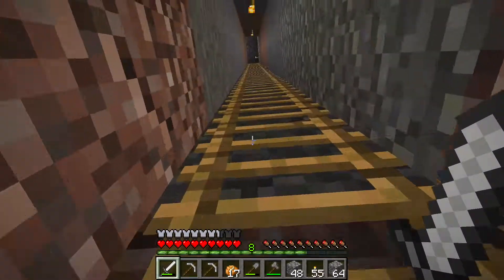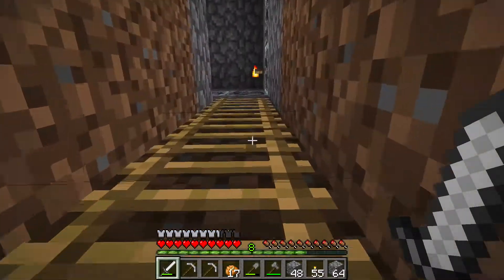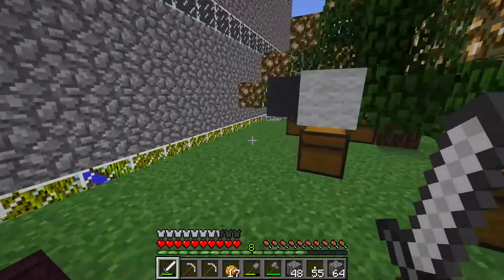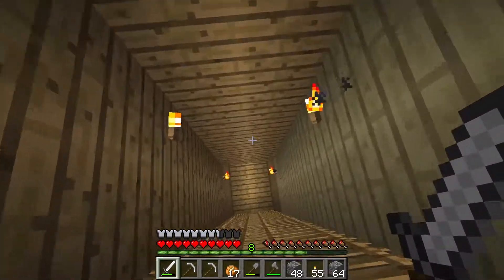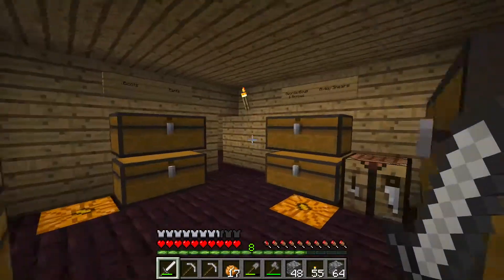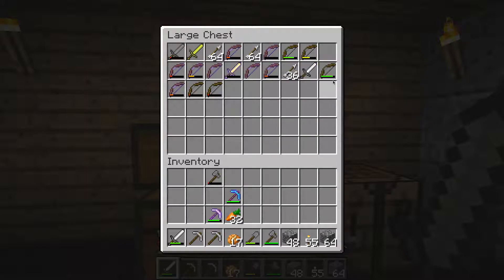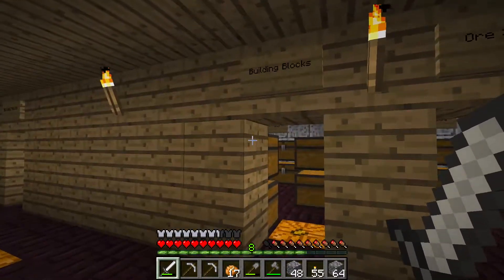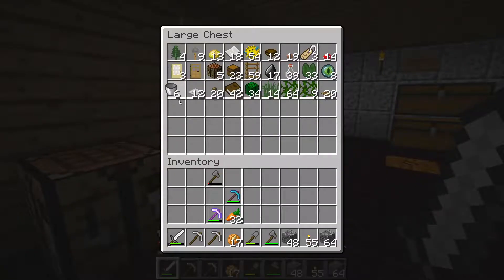I also forgot something — I need to get a bucket of water because I found lava. I already created some obsidian just to get the lava out of the way. I'm also gonna grab my sword that has looting on it. By the way, I lost two enderpearls — eyes of ender — in the process of getting to the end, so I need four more enderpearls, but it shouldn't be too hard. I have six buckets, probably plenty.